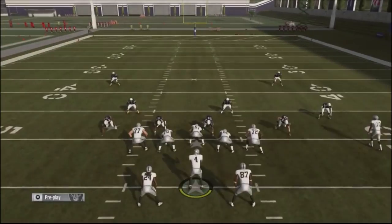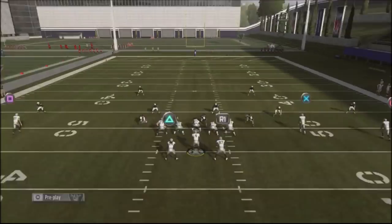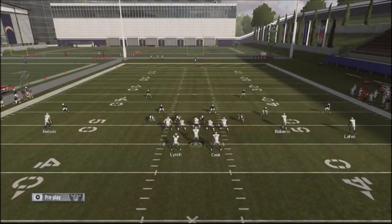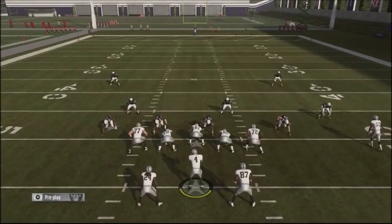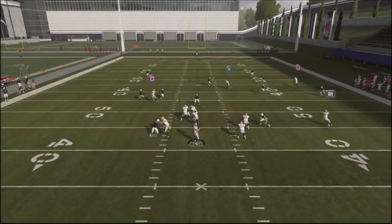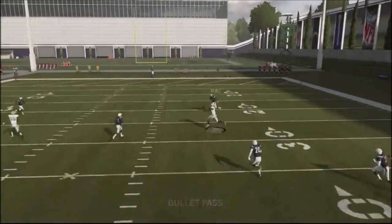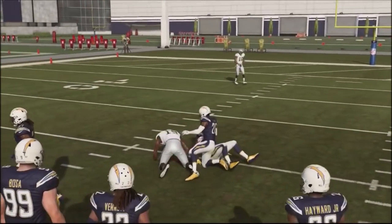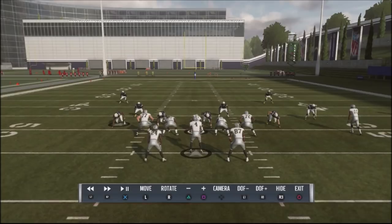We're going to block Lynch and drag up Nelson. This is a high-low check, but the route that gets all the separation — the crazy separation — and the great play opportunity is going to be LaFell. I'm going to shade my blocking off to the right to give myself some time. Basically, this post route is always going to get really crazy separation, and as you can see, I'm picking up 25 yards with it because defenders just don't play it.